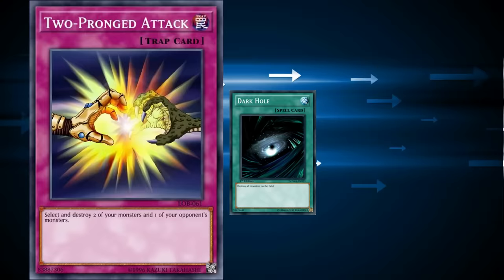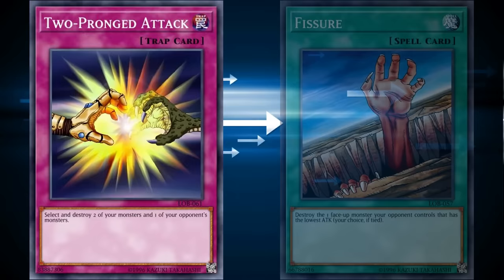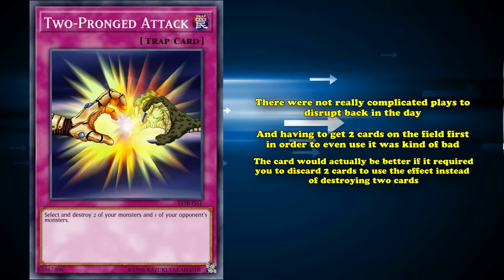Again, this card came out when we had stuff like Dark Hole, Mirror Force, and even Fissure, which was a straight one-for-one trade. The only advantage Two-Pronged Attack had over Fissure was being able to select any monster you want and being a trap card, so it could be used to disrupt plays during your opponent's turn. But there weren't really complicated plays to disrupt back in the day, and having to get two cards on the field first in order to even use it was kind of bad. The card would actually be better if it required you to discard two cards to use the effect instead of destroying two cards on the field.